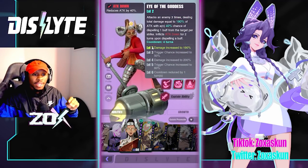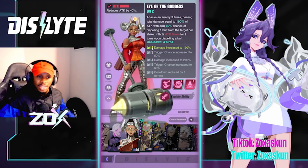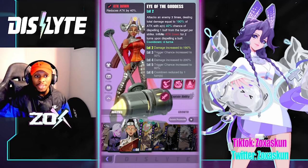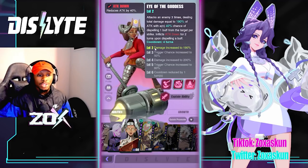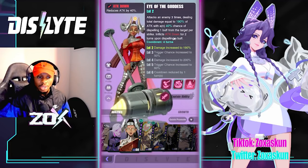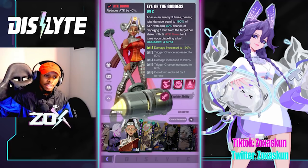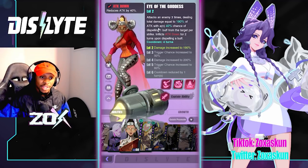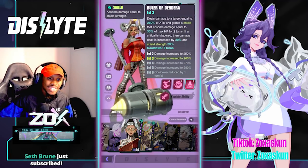Her S2 is Eye of the Goddess — attacks an enemy three times dealing total damage equal to 190% of attack, with a 40% chance of dispelling one buff from the target per strike, and inflicts attack down for two turns upon dispelling. This is really huge for what she can bring to the table in content where you want to get rid of buffs — she can dispel.